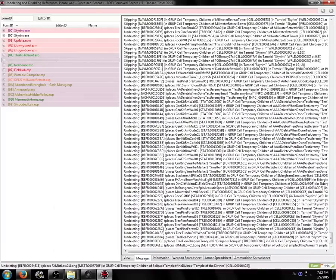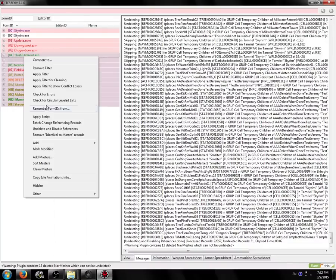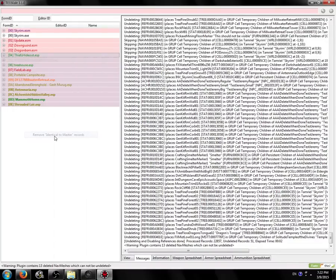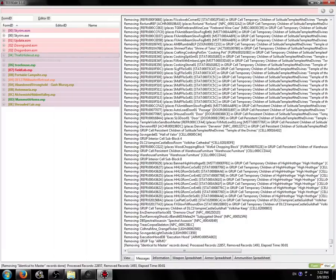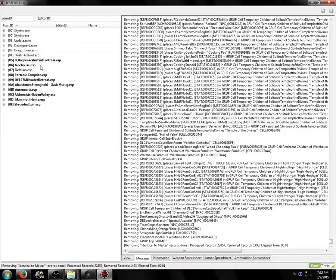It's going to say Yes, make some changes, and it's done — it took two seconds. You can see here we've got four plugins that changed. Now we're also going to remove Identical to Master records, and then that should be good. Now we've already fixed most of what we need to fix. We're going to right-click, click Remove Filter, and everything should no longer be colored.